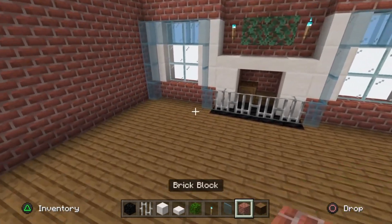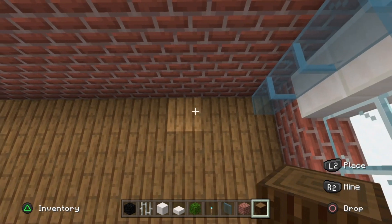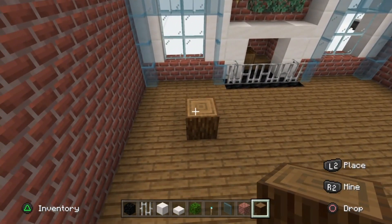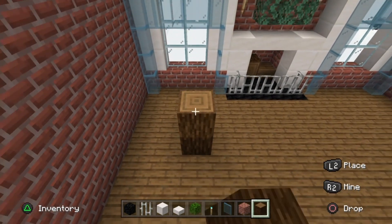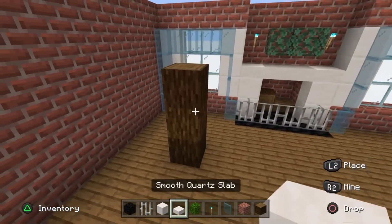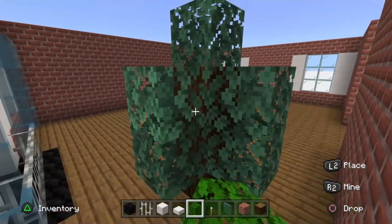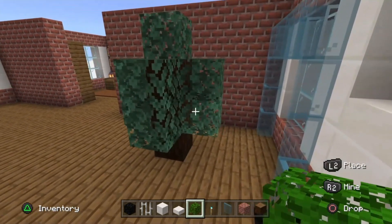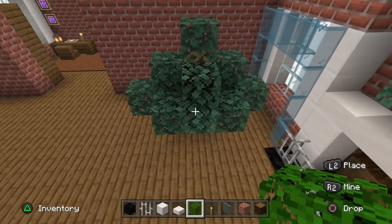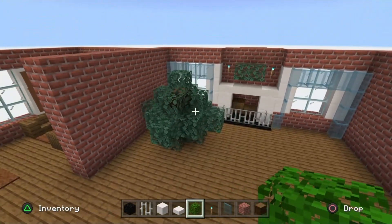From the cyan stained glass pane, count three blocks along then go out one block and then another block, and build a little Christmas tree here. Go up three blocks with the spruce log trunk, then place oak leaves on top and two on all sides. Add more leaves to make it bush out like a Christmas tree shape - add blocks around it in a small tree form, making it pointy at the sides, and fill in four on the inside at the bottom. It's a very bushy tree but it looks cool!